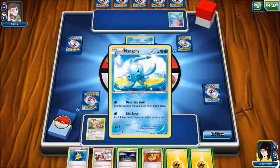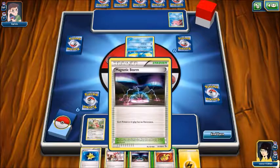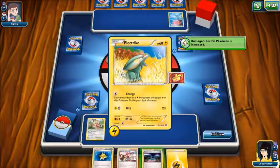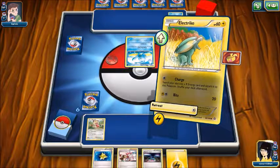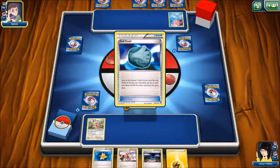Manaphy first. He put an energy on me. I'm not using that. To do 20 more damage to your opponent's active Pokemon. I can't do anything this turn, so just click out. I was hoping I could attack, but I guess not.